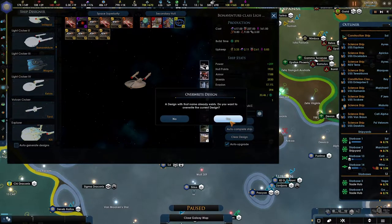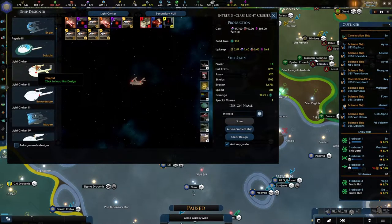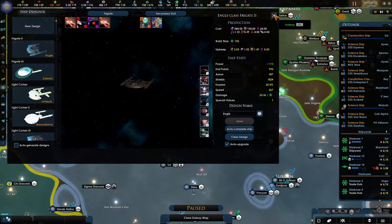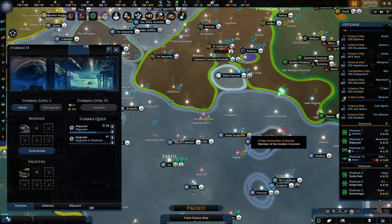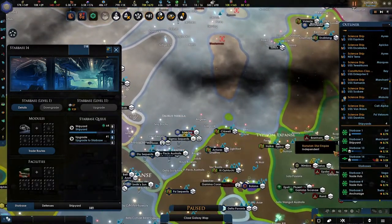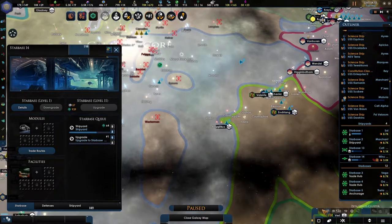I've also been thinking about ways to actually get that new Enterprise. I think we have to potentially do the same as we did last time — we are going to be recalling the Enterprise back from its long and dangerous mission. Actually, where is it? It's all the way over here. Can I connect you to somewhere?